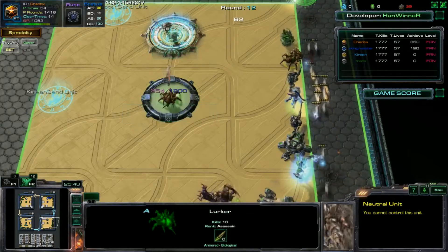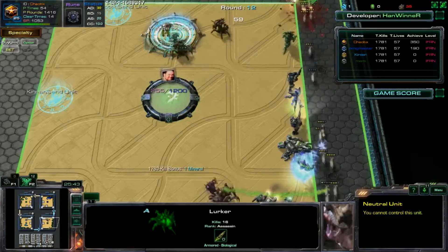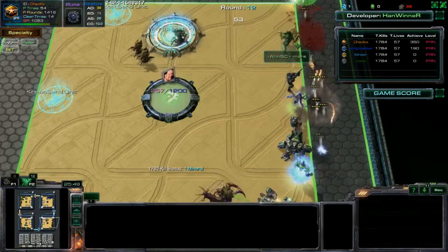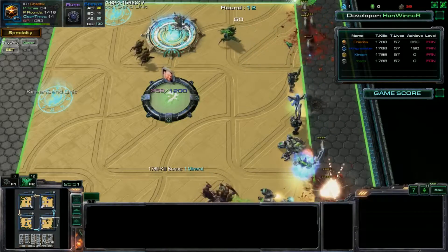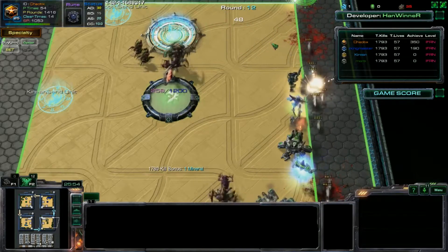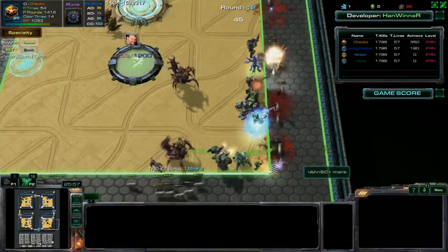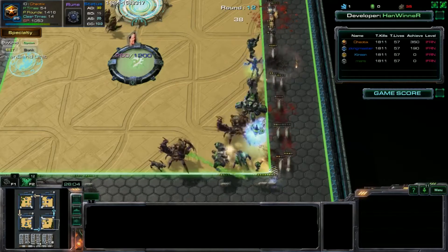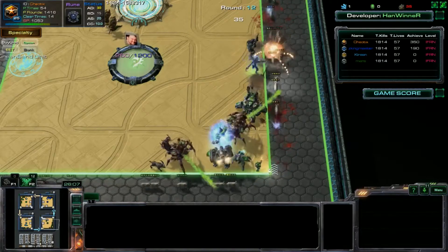Take your two Lurkers, Mars, and put them in the merge station. Leave that one there and put a Primal in - now you have another Brutalisk! And don't two Brutalisks make something?